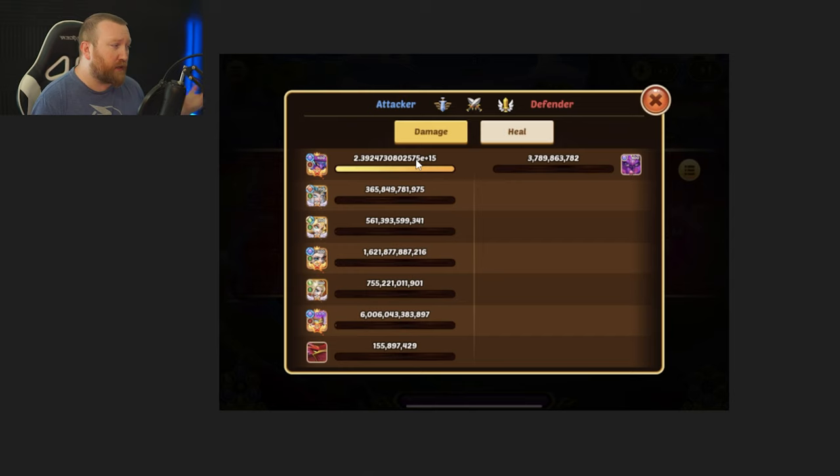If you have a weird lineup using two damage dealers, we might make a separate category for that. You don't need to share specifics about your artifact setups if you're keeping those hidden, but you do need to show the team you used and the damage screenshot. You'll also need to provide your UID in-game if you want to participate in the giveaways. I might do some giveaways — not for the top players, since those are already the big whales, but for the average players.